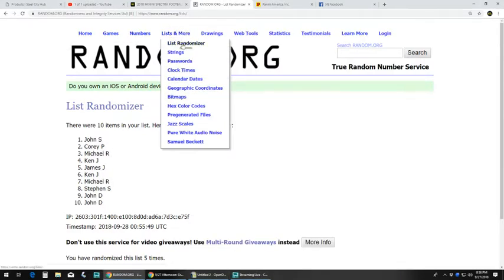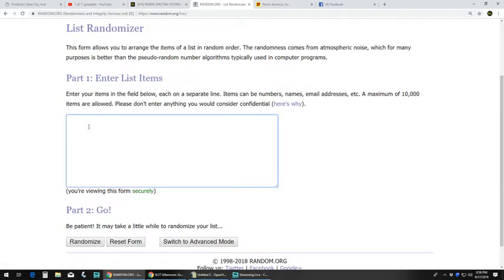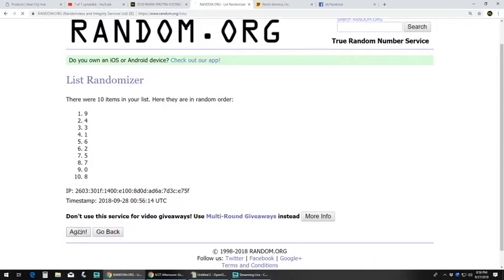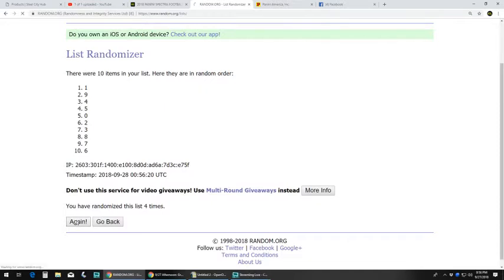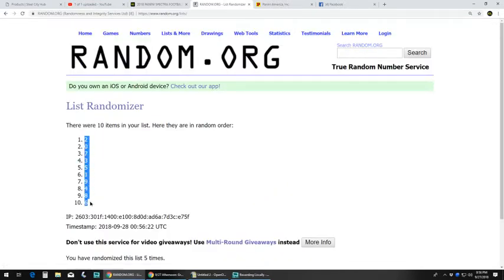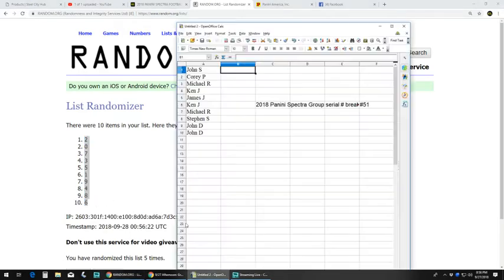Alrighty, let's get our serial numbers — five times. Two up top, six at the bottom. Let's plug those in. John S. with two, Corey zero, Michael seven, Ken three, James five, Ken one, Michael nine, Steven four, and John D. with eight and six. Let me print that out.